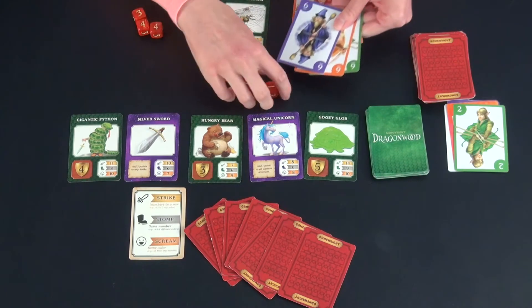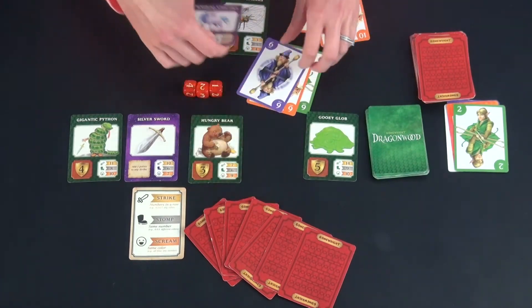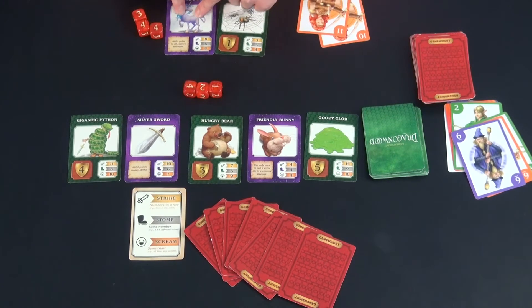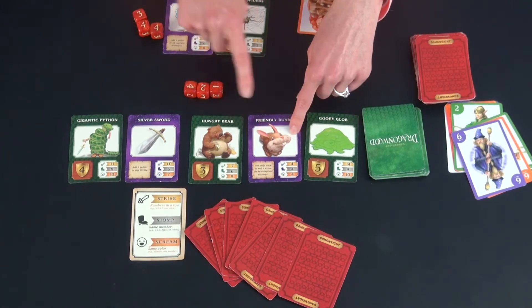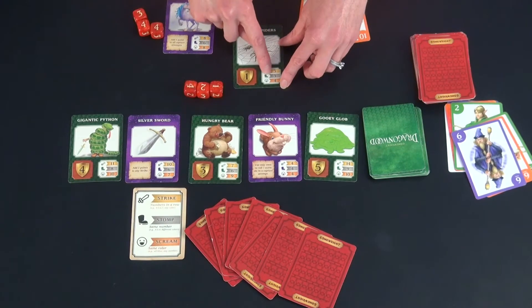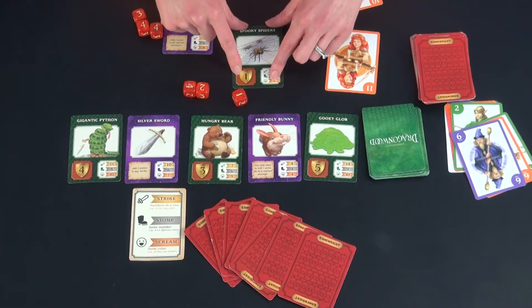Enhancements are won like any other creature card. If you place cards to capture one, I would need to get a six on three dice. If I roll it and I get it, I place it off to the side, discard those cards, put out a new card, and it becomes part of my resources to use on any future turn, but I cannot use it to capture another enhancement card. For example, this card lets me add one point to all capture attempts, but I cannot use that power when capturing the friendly bunny or the silver sword. Also, even with multiple enhancements, for lower value cards you still need to use a card and roll at least one die — you always must roll at least one die to capture a card.